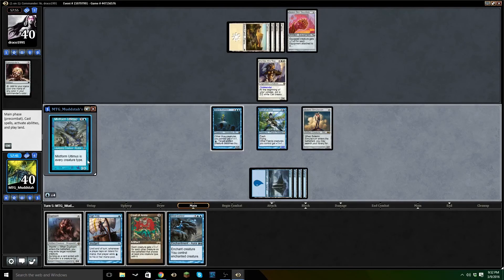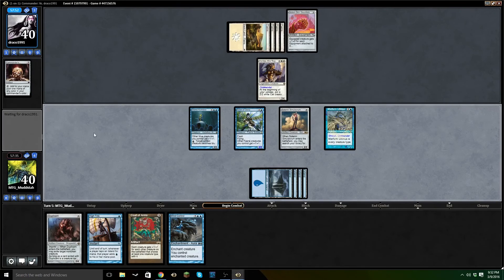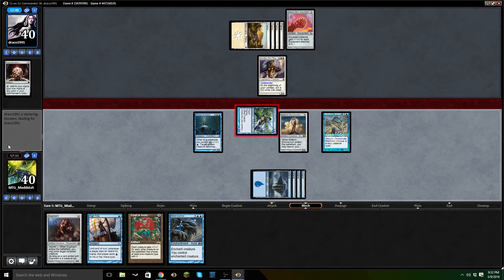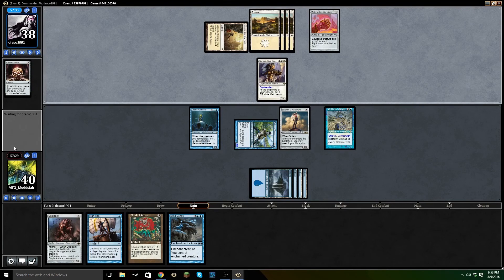At this point I'm just going to cast Mistform. We'll wait and see — if he loads up with equipment on Kemba, we can then basically steal Kemba, at which point I think our opponent will probably scoop. Not the nicest way to go about it, but it's a win, and we're playing EDH. As much as it's a social format, we are also playing to win. As long as he doesn't play something like Fire and Ice or Body and Mind, we'll be okay since he can't give himself protection from Mind Control.